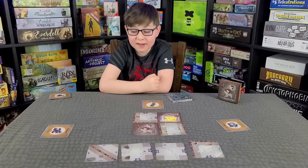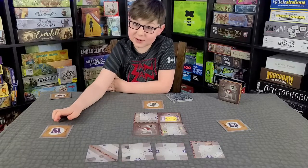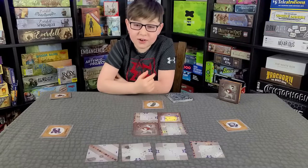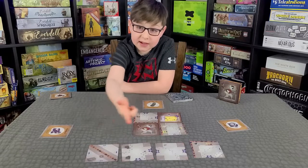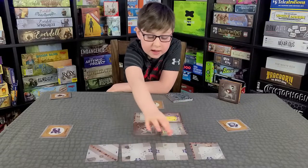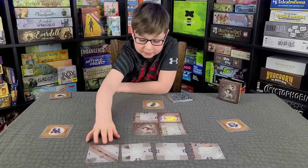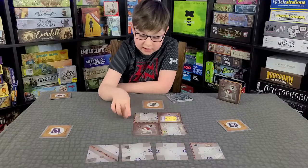The first player is the last person who ate cheese — which is what the mouse wants. A turn goes by somebody picking a card from the bottom row of four cards. It doesn't have to be a specific one; you can pick any of them and place them on the board or next to one.